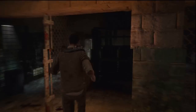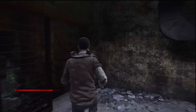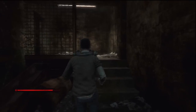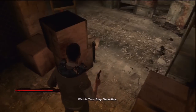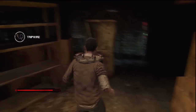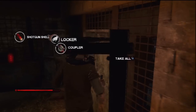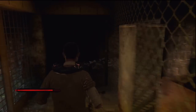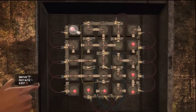Now you will have to complete the other circuit box which is on the other side of the room. Be careful of the trip wire in front of you. Once you've disarmed the trip wire, search all of the lockers until you find the coupler. Once you've found the coupler, head to the back of this part of the room and you can complete the circuit box.